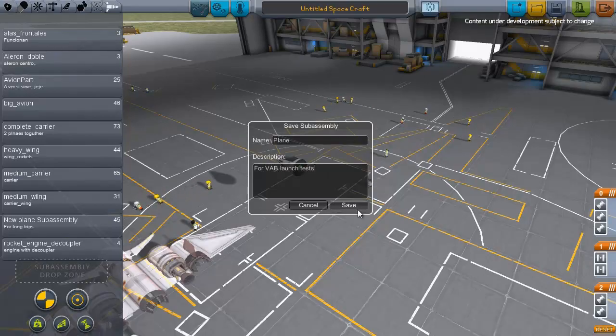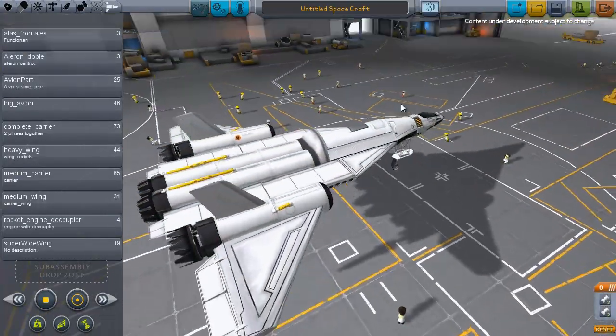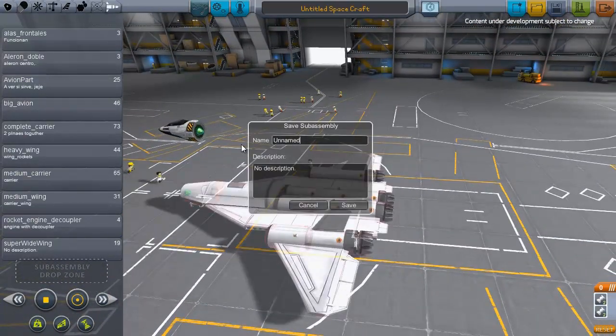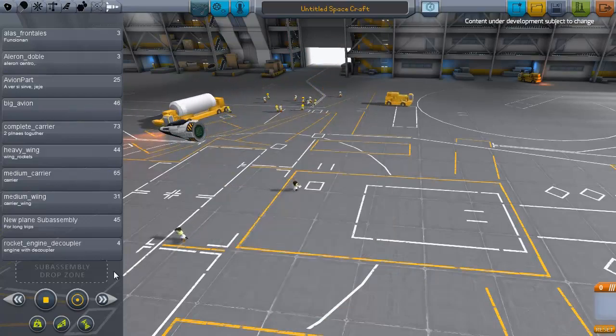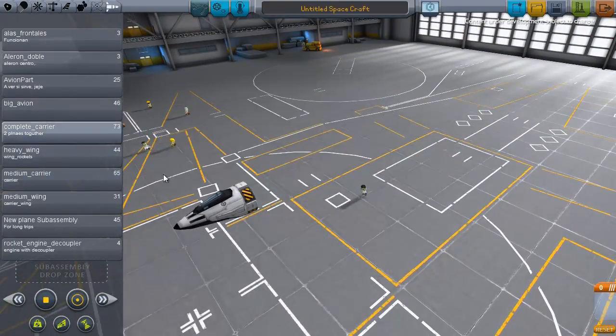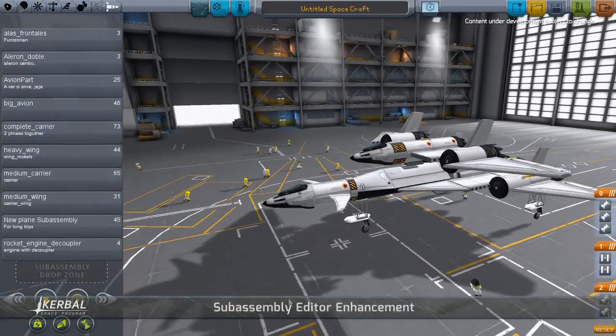This new part of the editor allows you to save specific sections of space planes or rockets for future use, without ever taking apart a giant craft to get them. In the same way that you can save complete crafts, sub-assemblies allow for naming and descriptions for easy categorization. The new system is deeply accurate, saving everything down to the location of the smallest strut and the most finicky fuel line. Sub-assemblies are saved in a shared pool between the Vehicle Assembly Building and the Space Plane Hangar.